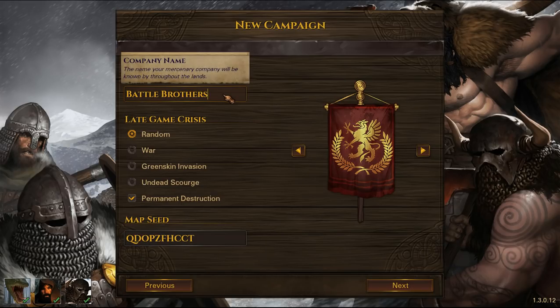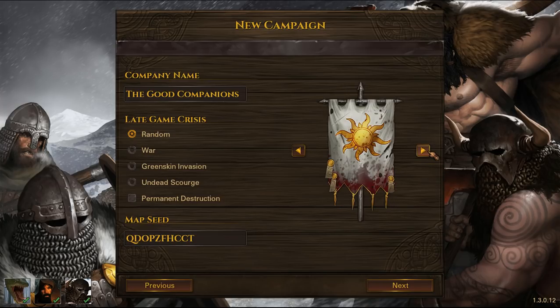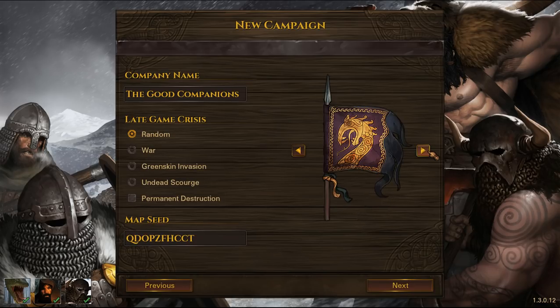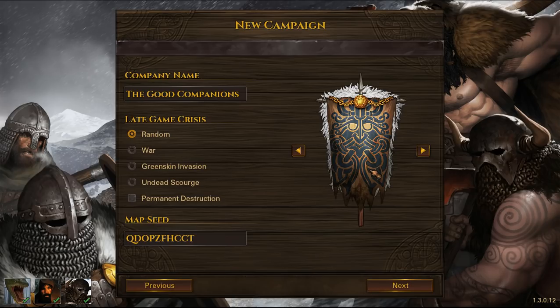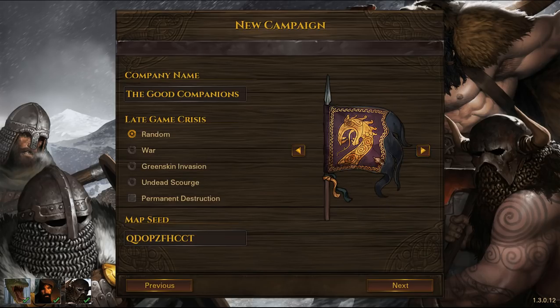I'm going to call the company the Good Companions — and that actually fits! I'm going to turn off Permanent Destruction and choose a nice banner. We have a couple of very nice new banners: one that's more Russ-inspired, and one that's more Vikinger — Vikinger Folk. I really like these. There's also what may be the Supporter banner with nice knotwork. I think I kind of want to go with one of the two new ones.